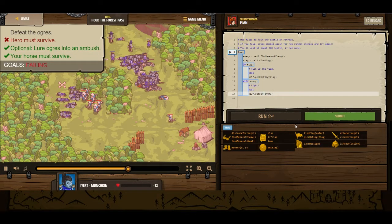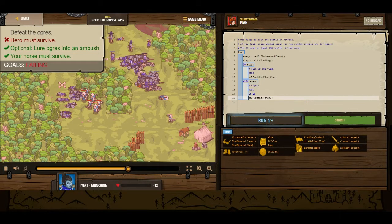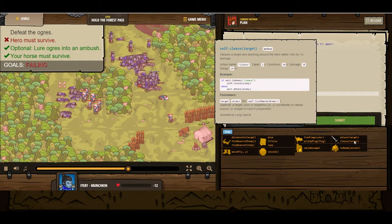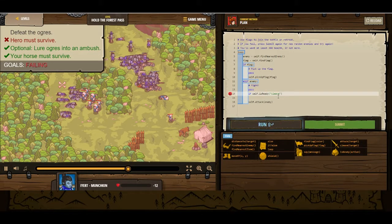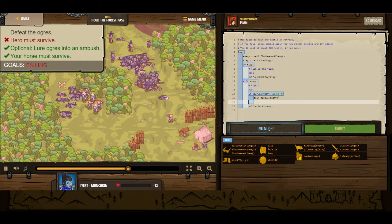Do I at least have cleave? Maybe if I had cleave it'd be a little bit easier. I do have cleave. So let's create another condition here: if self.isReady('cleave'), then self.cleave(enemy), else self.attack(enemy). This will give us a little bit more survivability. We'll give it a shot.